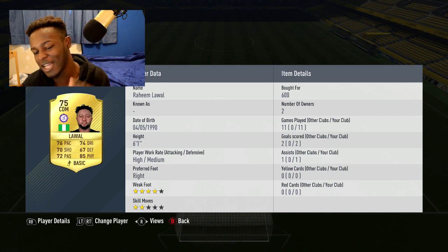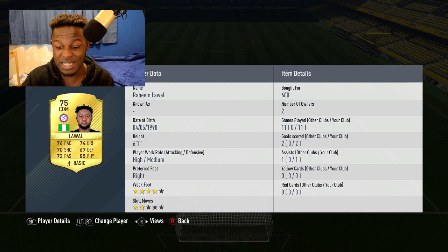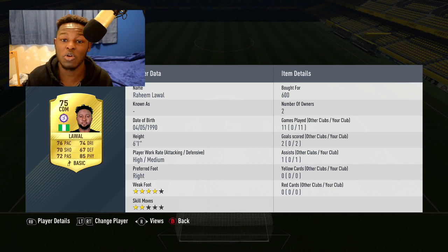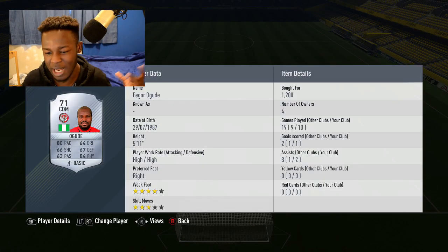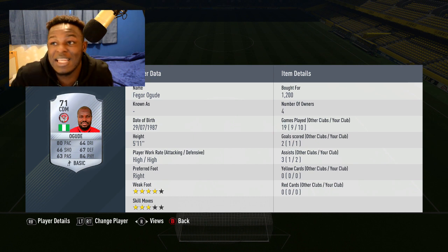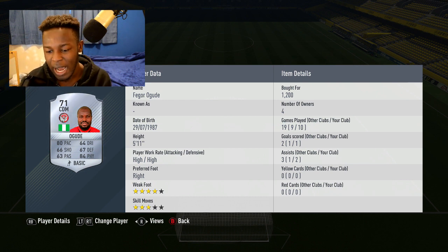Next we have Lowell in the first CDM position — he's 6'1" and only cost 600 coins. His stats are solid all around, with 67 defending and 85 physical, making him the strongest player on the team. He's also got four-star weak foot. Next to him is Agude — 80 pace, 84 physical. The physicality of my CDMs is just too much to handle. He cost 1.2k coins, and for a silver card those stats are incredible.